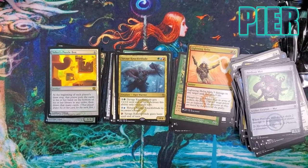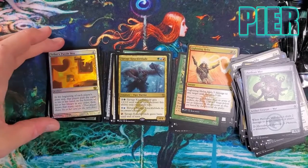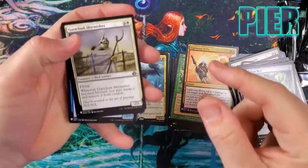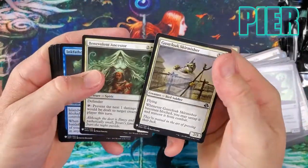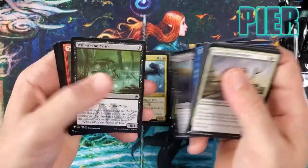Savage Knuckleblade — a fairly crummy reprint — but oh! Faerie's Puzzle Box! We've pulled that before — it's so good, and the foil is great. That is one of the epitomes of fun cards in Magic. It's just a fun card to have in a deck. You can do some shenanigans with it but it's not too broken.